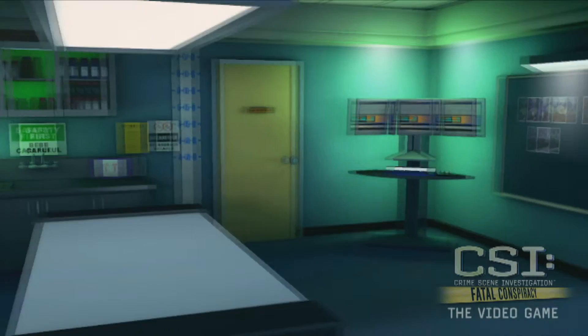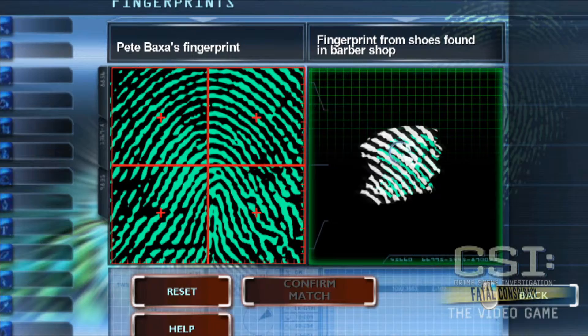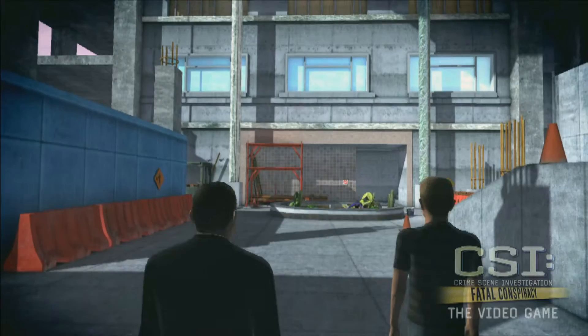The CSI tools and the lab are a way of giving the player the experience of detecting, collecting, and analyzing the evidence, just like in the show. Some of the environments you'll find in the game are a burned-out building, a construction site for a Las Vegas resort, or a mansion on Lake Mead.